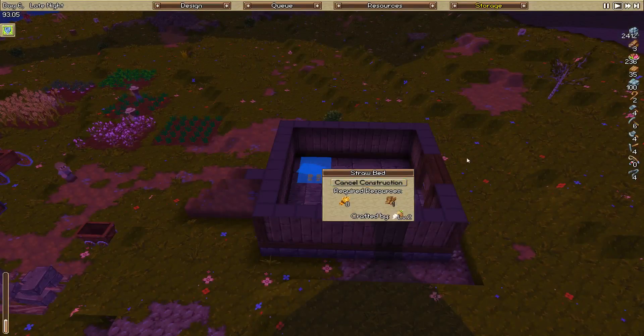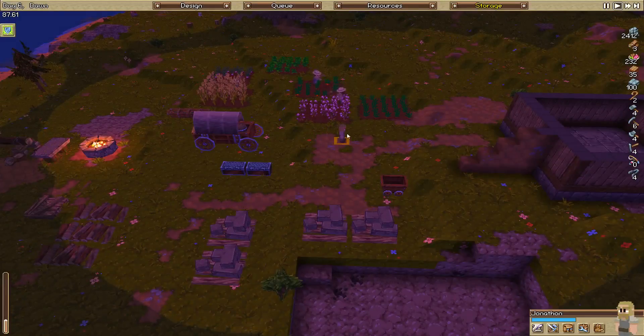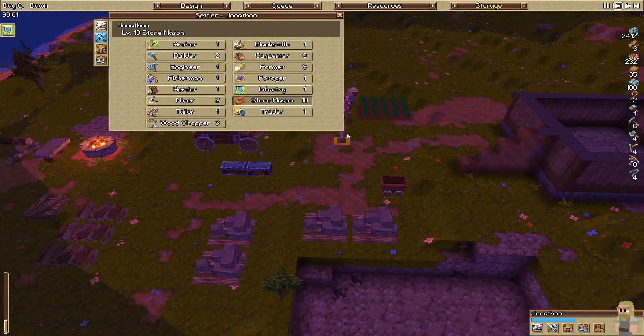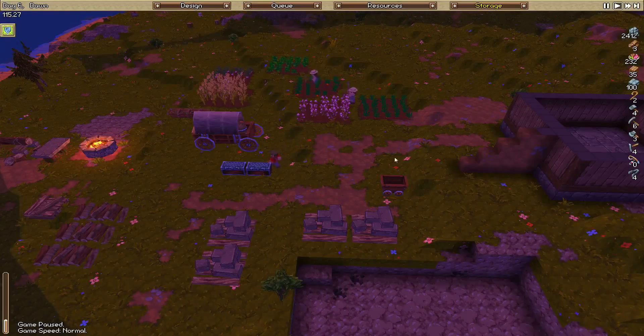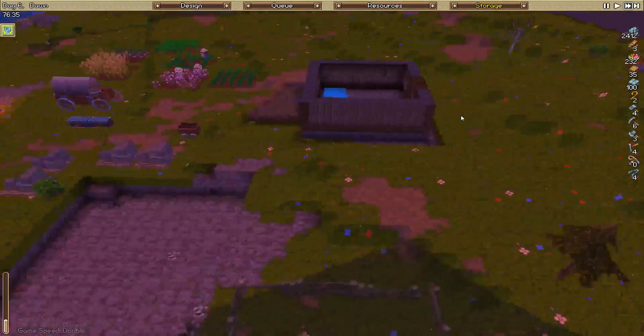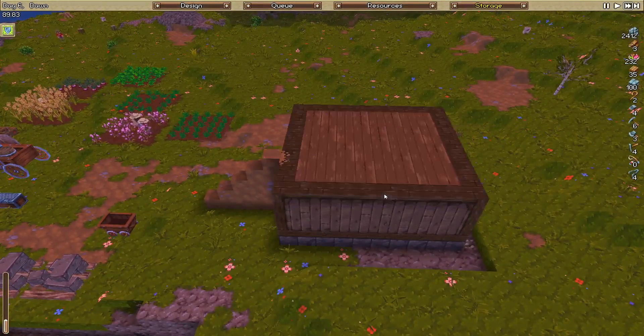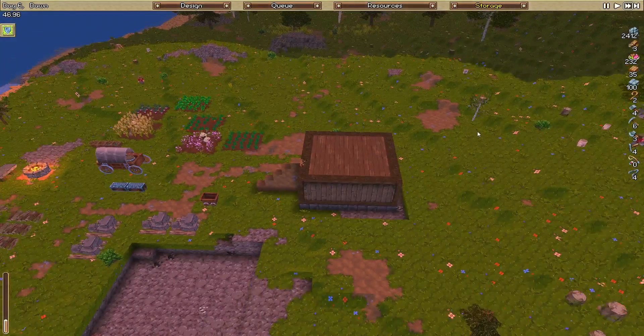We don't have any animal hide - you probably get that by killing animals. What can we do? Maybe we should put you into a woodchopper temporarily. All the tools and stuff are fine, so we've put you into a woodchopper for a while, Jonathan. You can go out and chop all the wood, be a lumberjack. We've got our wood supply - a little bit of timber and some building stuff as well.